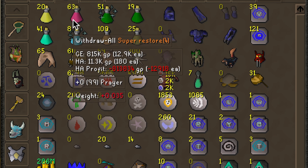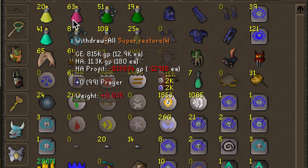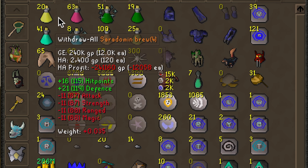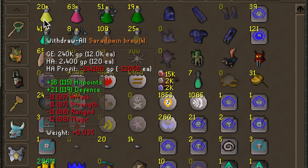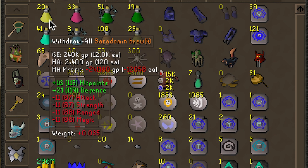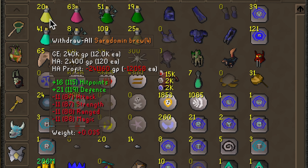We have Saradomin Brews and Super Restores. Some of these items are going to be members, some will be non-members. Most of the stuff is going to be members — if you really want to play the game, just get members, it's totally worth it. A Saradomin Brew has four doses. If you drink three of those doses, you'll also want to drink a Super Restore. It heals you and increases your defense level temporarily. For every three doses of Brew, you drink one Restore.